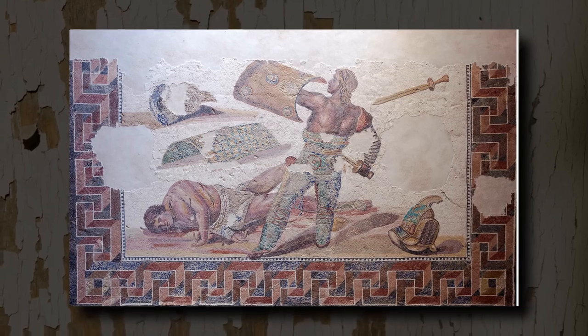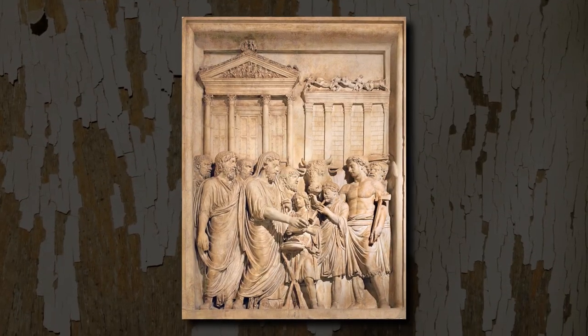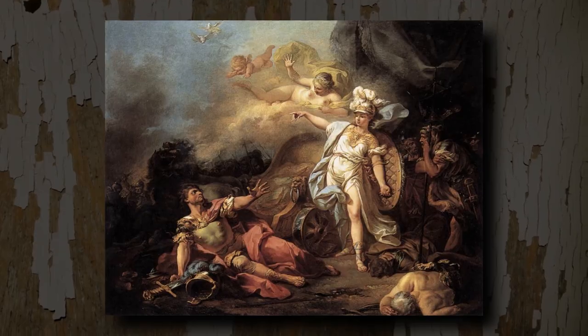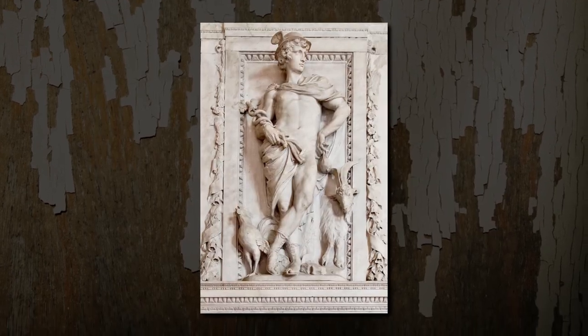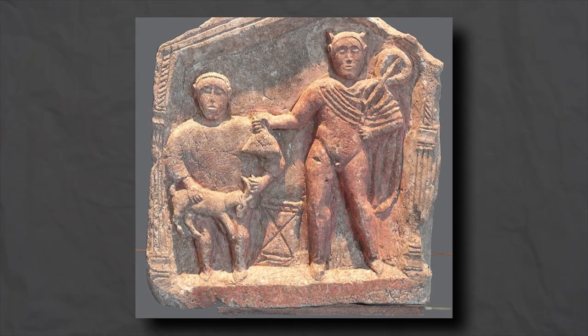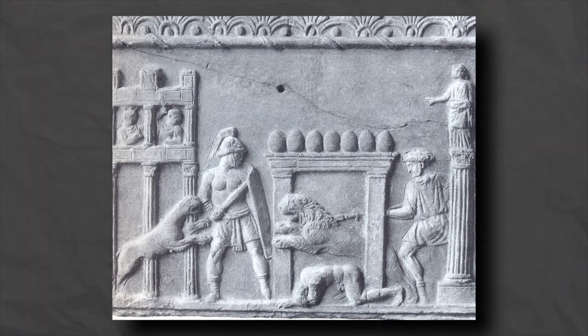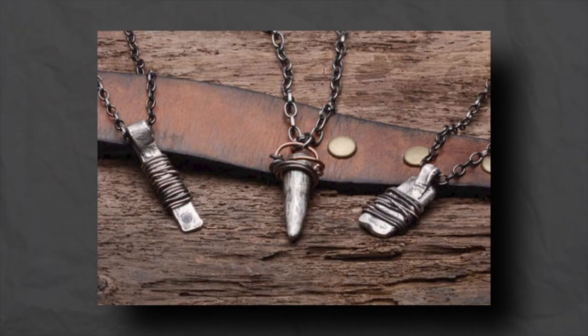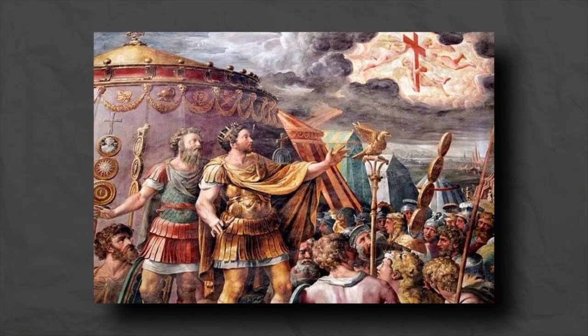Religion. Gladiators clung to their unique religious beliefs, often venerating deities associated with strength, war, or commerce — like Hercules, Mars, or Mercury. They forged bonds of loyalty with their laniste and fellow gladiators, with whom they shared familiar ties. Each bout in the arena was flanked by prayers and sacrifices, seeking protection, victory, or forgiveness. Amulets and charms were a common accessory, believed to bring luck and ward off misfortune.